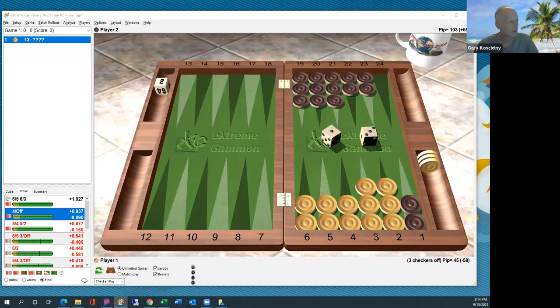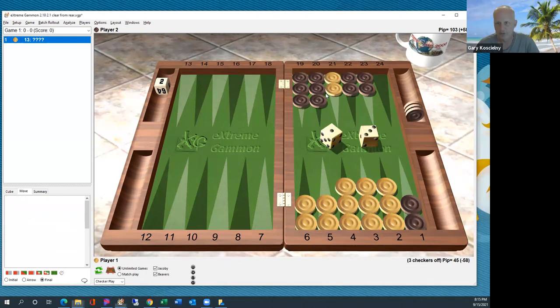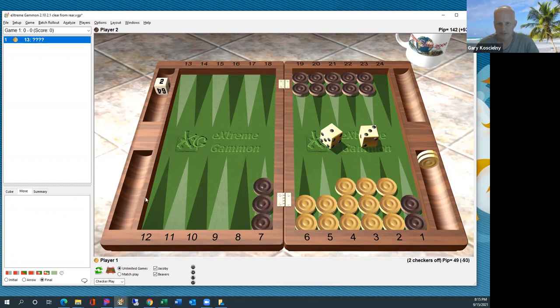Quick question: with two checkers on the one point, for the most part you're really just playing for the win and not the gammon? Yes, that's true — with only a 15% chance of gammon. But it's also true that if you get hit, you're going to lose the gammon anyway. Mishi doesn't go over this that much in this chapter, but there are exceptions. If you're in a really gammonish position, the plays become a little bit closer.